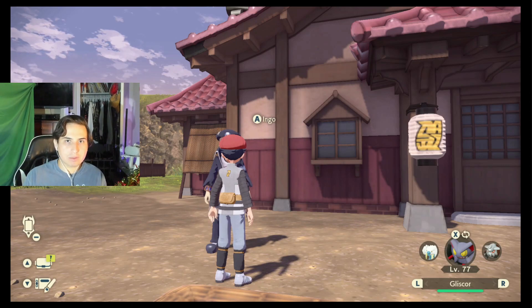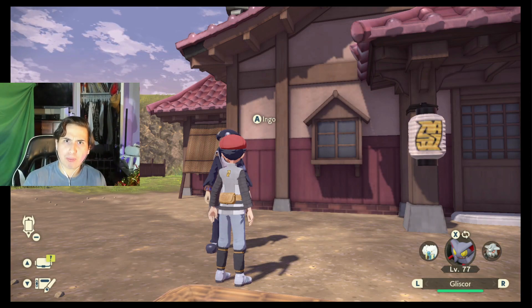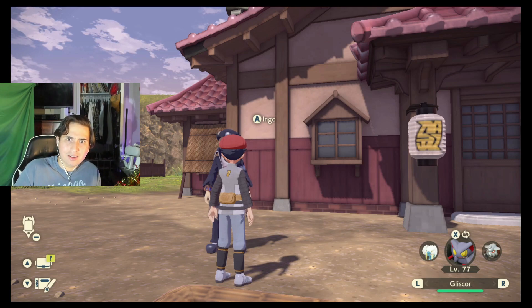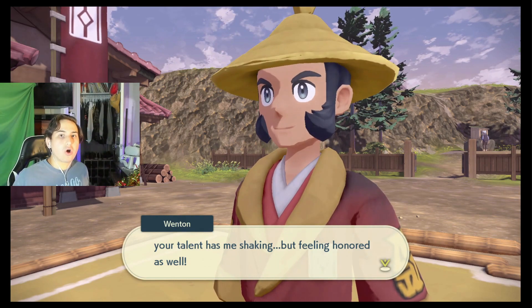Keep in mind the guy we're fighting has a Jolteon, Gastrodon, and a Mothim. You're gonna want to use one Pokemon to knock all of them out so your whole team gets the XP. The man you're gonna beat is Wenton.